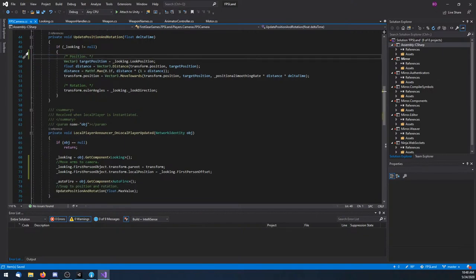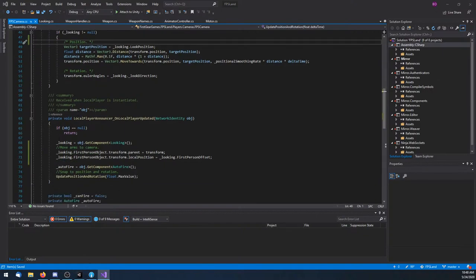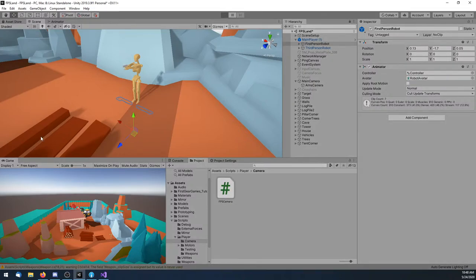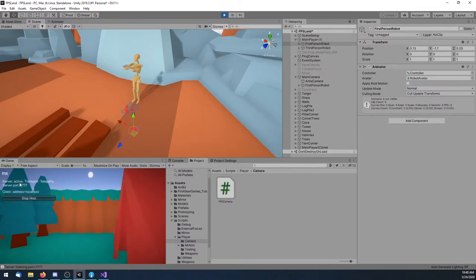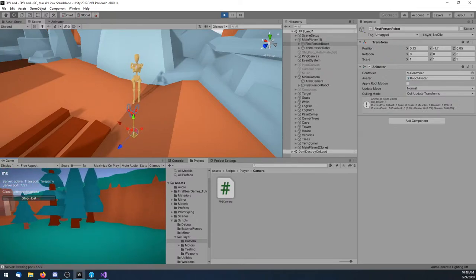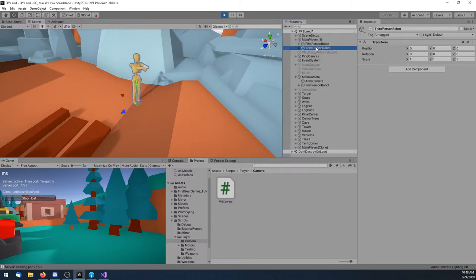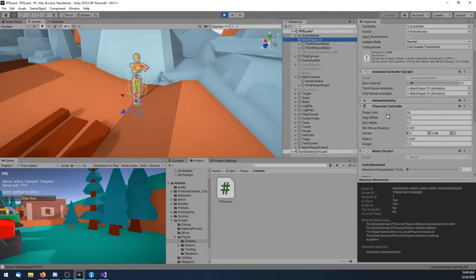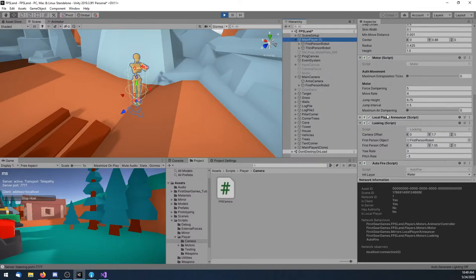It's not that I'm opposed to having the arms underneath the camera — it's that I don't like that they're there before the character spawns in. I also don't like the fact that I can't set the arms under the model, so if I have multiple models I'd have to somehow associate that with the camera. Whereas if I just do it this way, it'll work fine.